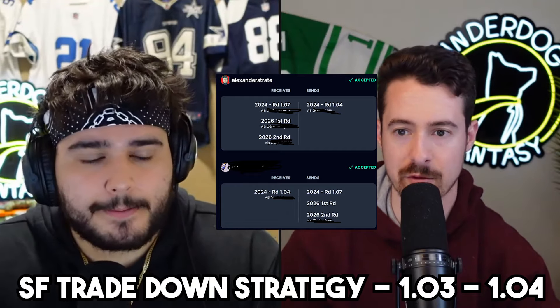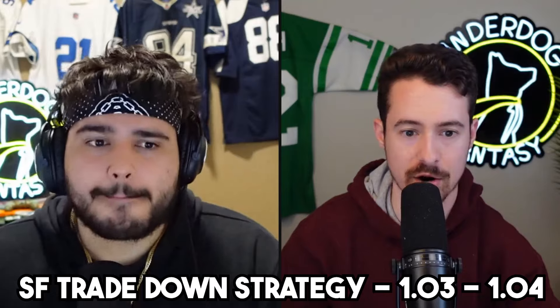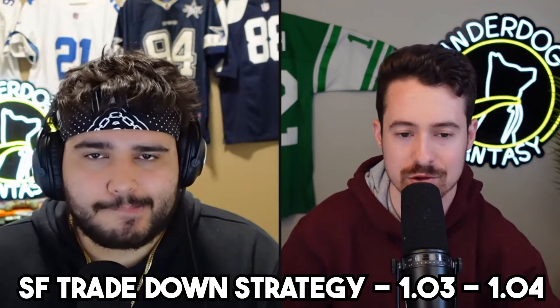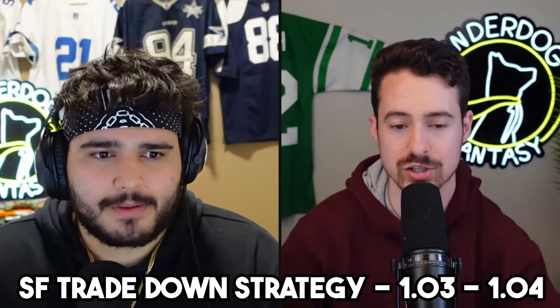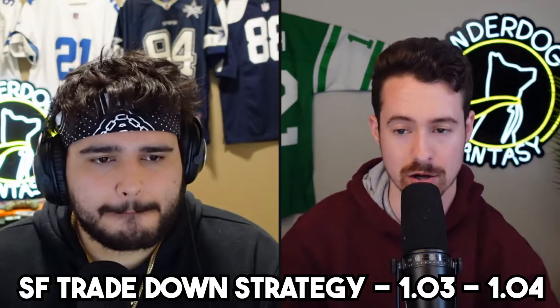Imagine if you traded down from 1.02 last year to 1.05 and got CJ Stroud, a first, and a second for Bryce Young and Anthony Richardson — you'd be absolutely laughing right now. Not that JJ McCarthy is necessarily going to turn into the next CJ Stroud, but it's an example of insulating your trade down and picking up multiple assets that can secure you a way to win that trade in the long term.